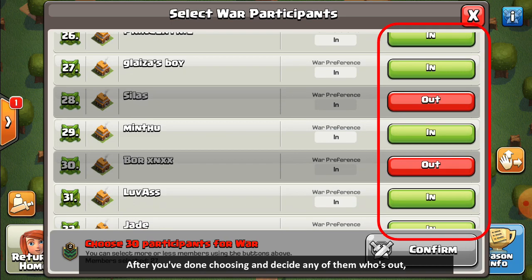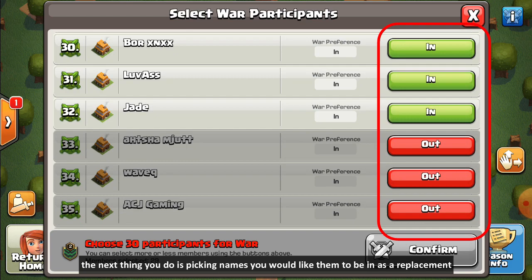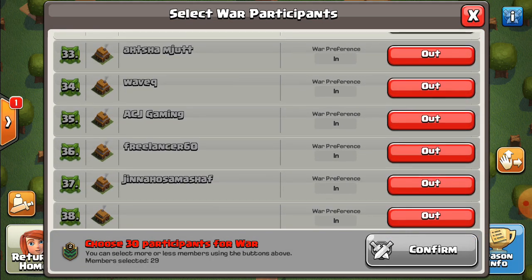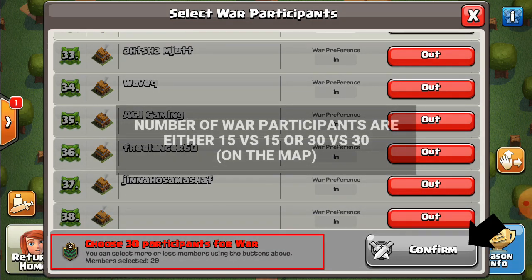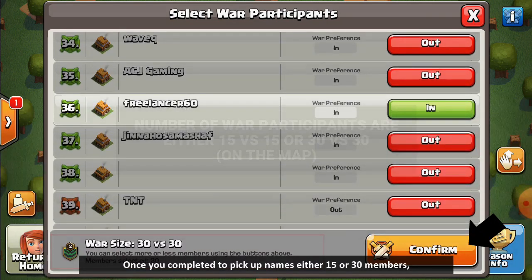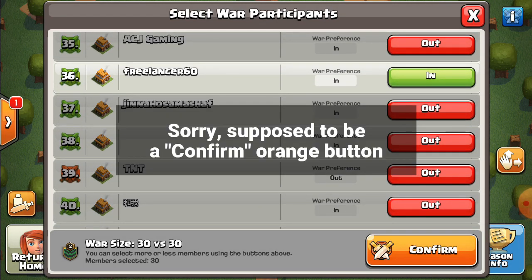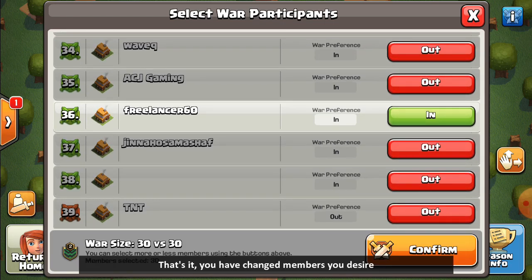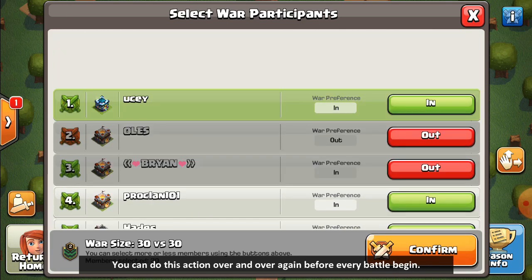After choosing who is out, the next step is picking the names you'd like as replacements. The confirm button will remain inactive and gray if you haven't completed the required number of war size spots — which is 30 players. Once you've selected either 15 or 30 members, the confirm button will turn green. Tap it and you've changed the members. You can do this over and over again before every battle begins.